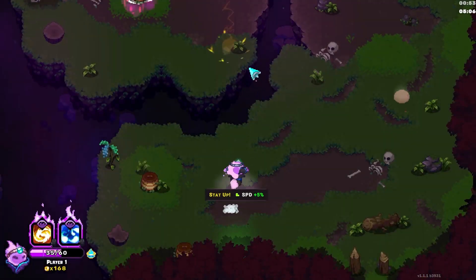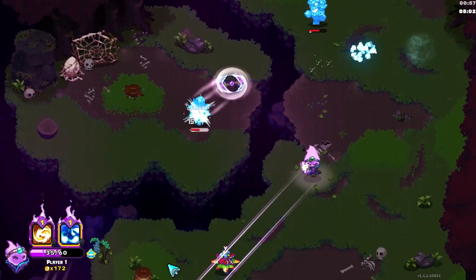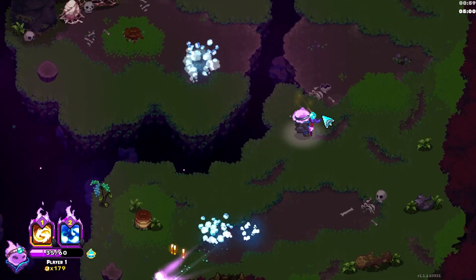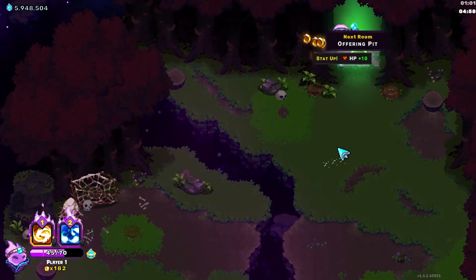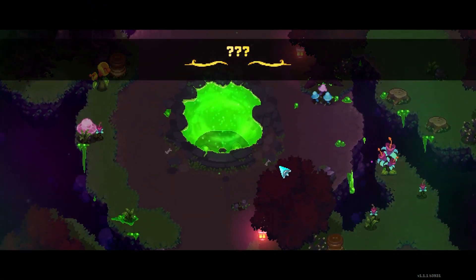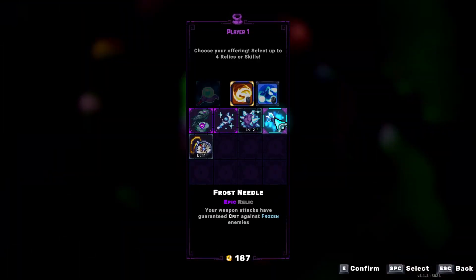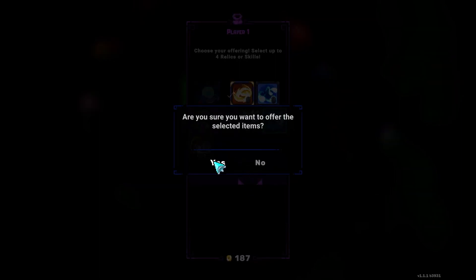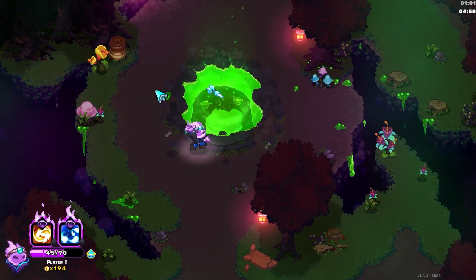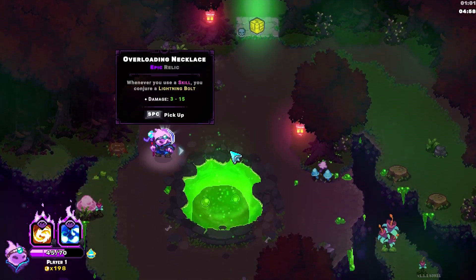I don't even know why I opened that — just delayed. 101 Bulb. It means I can get rid of Frostneedle now. It will give me... I don't know when. Overloading Necklace. Huge.